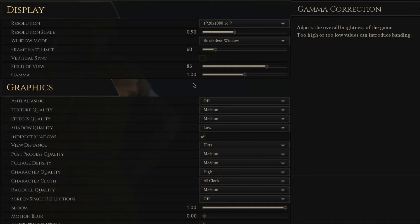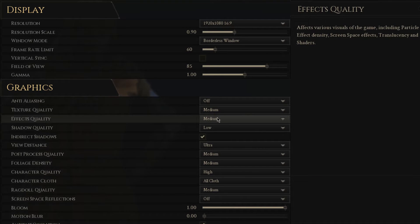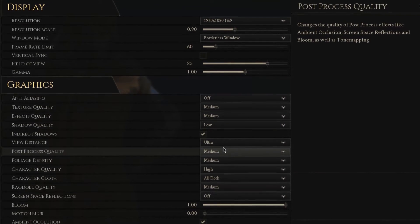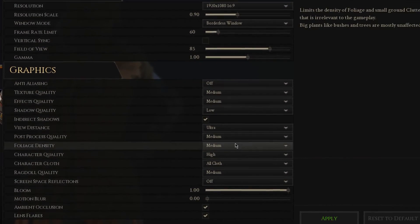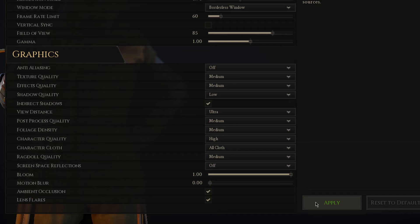In your graphics settings, turn anti-aliasing off, texture and effects quality to medium, shadows to low, and I like to keep my view distance on ultra and most of the other settings on medium. Again, most of these settings will depend on your system's components.